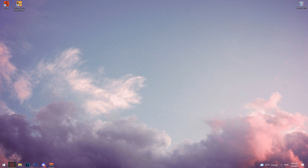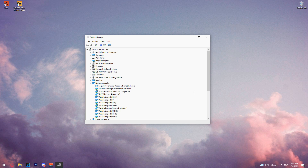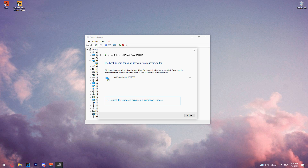The next step is optimizing Windows for the game. Update all your GPU drivers. Open Device Manager, click on Display Adapters, and you can see your video card listed. Right-click it, select Update Driver, and search automatically for drivers. I already have the best one installed, but if you don't, it will update automatically — that takes about two minutes.